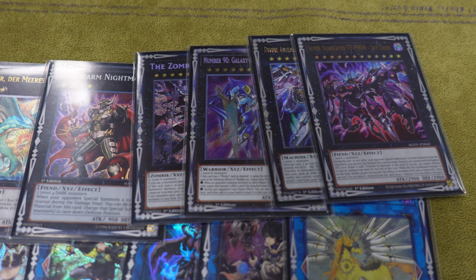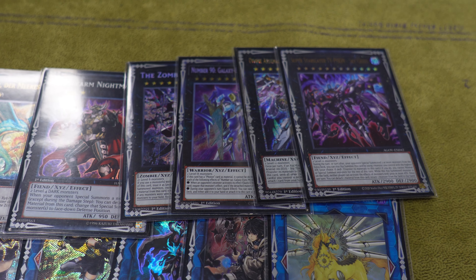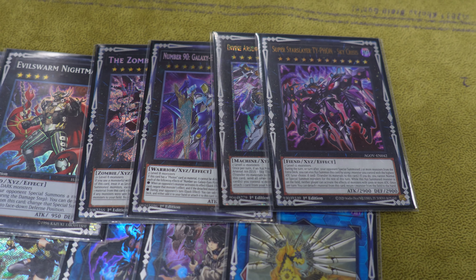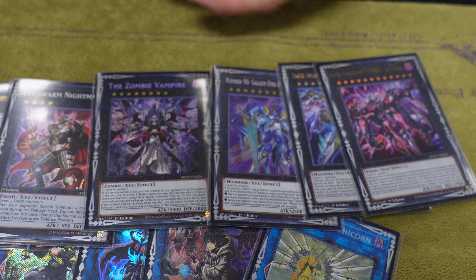How have these new cards post-Age of Overload been for you? Sky Crisis is nice - whenever I break someone's board, I have another layer of removal to round it off. And with the Horus cards, Zombie Vampire in the Galaxy has been great. I had one game where I milled four from me and my opponent and specialed their Fenrir as another layer of interruption. A lot of the times it specials a Dark or a Horus out of the Grave - I milled one of my Horus cards, which let me put Zombie Vampire plus Number 90 on board.